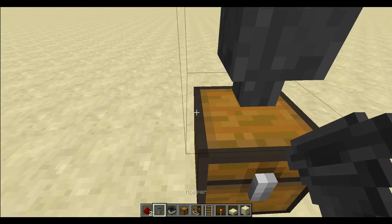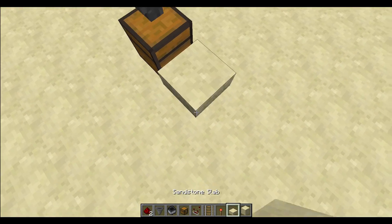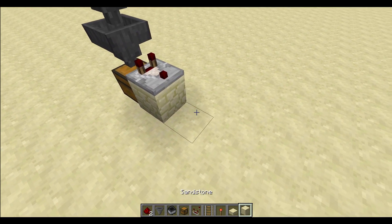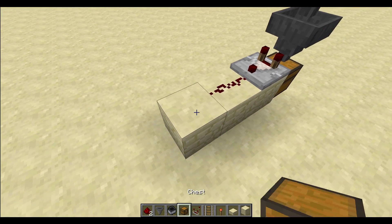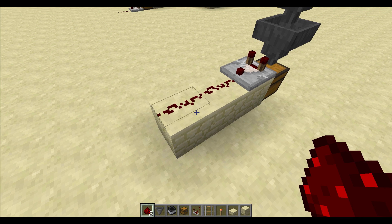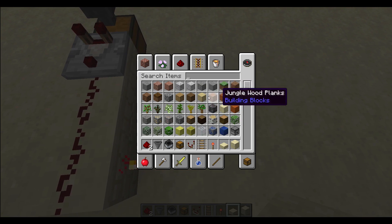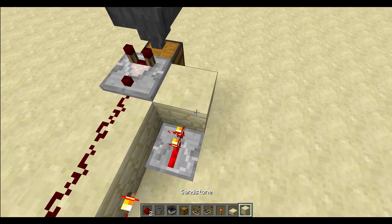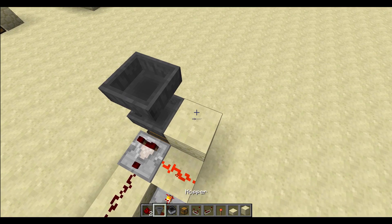What would you need? You would need to use a hopper, like so — I think two hoppers — and then there are slabs. Then you would need a comparator, then do something like this, then a redstone torch and then a repeater. I'm doing this just off the top of my head, so I'm trying to be smart about it.